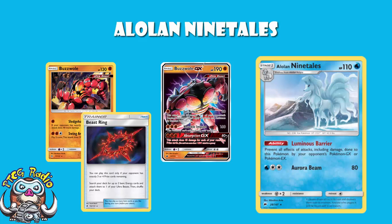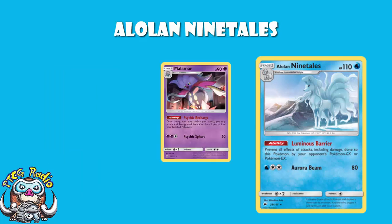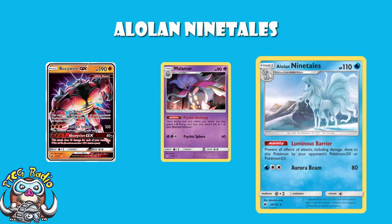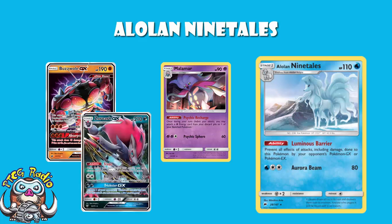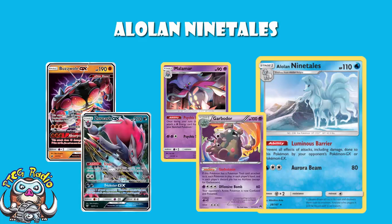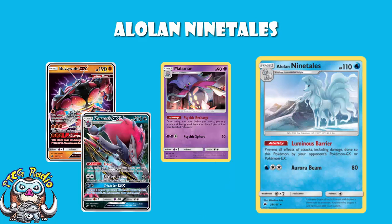So essentially, there are very few decks you're locking out of the game here, but you are certainly annoying a lot. Malamar decks have got to go aggro with Giratina or Malamar, which is not ideal. Buzzwole decks — now some of them are going pretty heavy on the non-GX Buzzwole so they'll be all right, but ones playing one Forbidden Light Buzzwole might not be able to keep up. Zoroark decks playing Garbodor are going to be absolutely fine, but things like Zoroark Golisopod or straight Zoroark are going to really struggle to do enough damage.